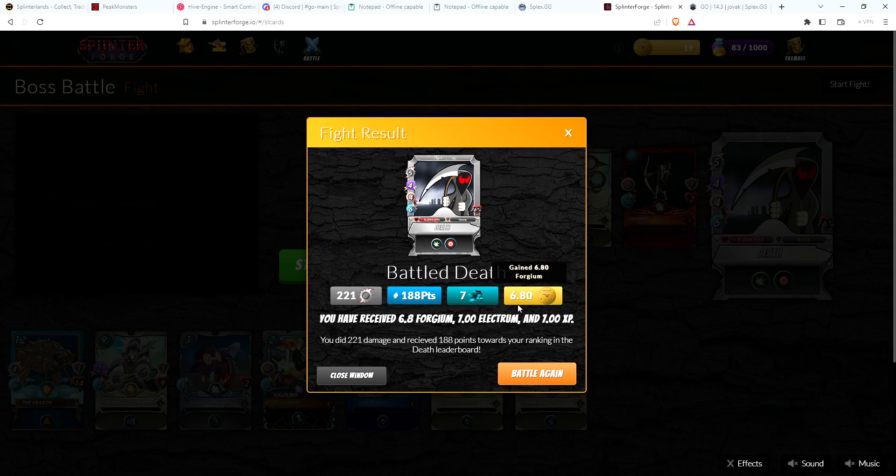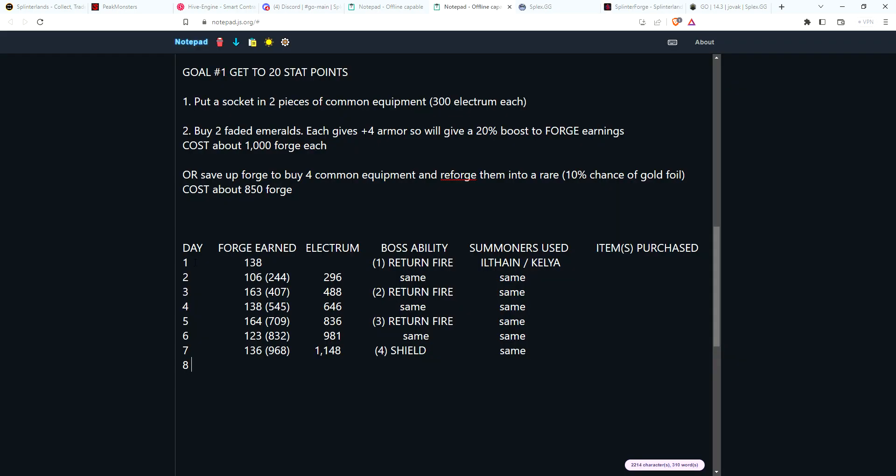This is a huge improvement. I was doing 220 damage, and before I got that faded emerald that would be 110 damage towards the leaderboard. Now it's 180. The most I was earning around 220 damage was just around 4 forgium — 4 was my max. Now I'm getting 6.8. That is a huge increase. This is really going to help this character get more points on the leaderboard and more forge per battle.